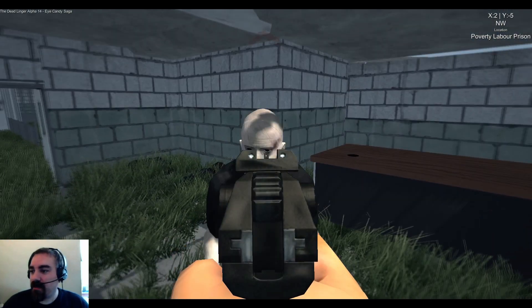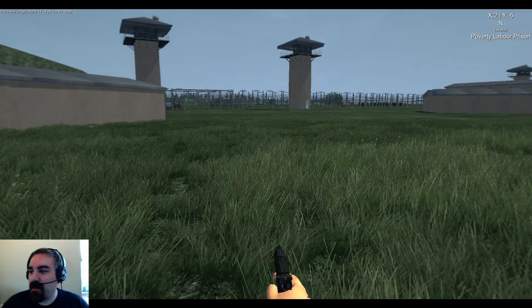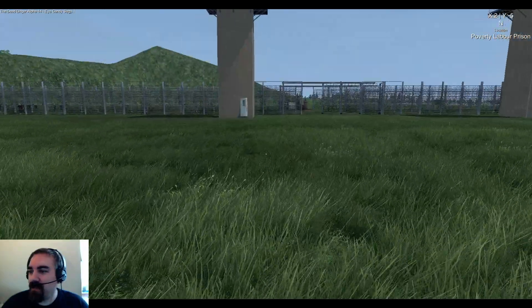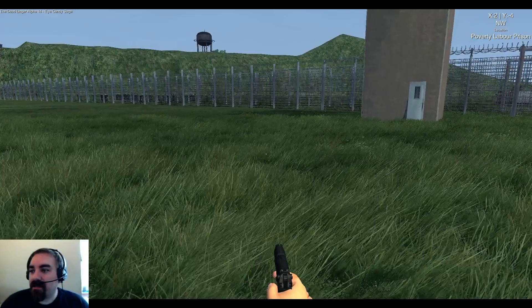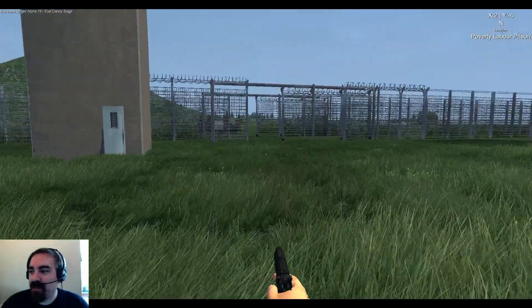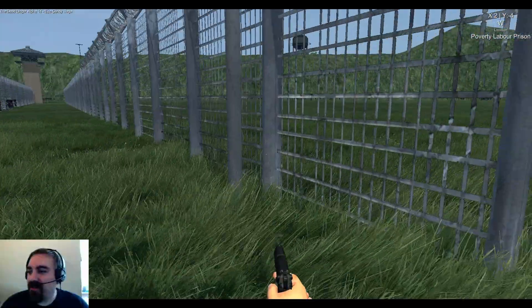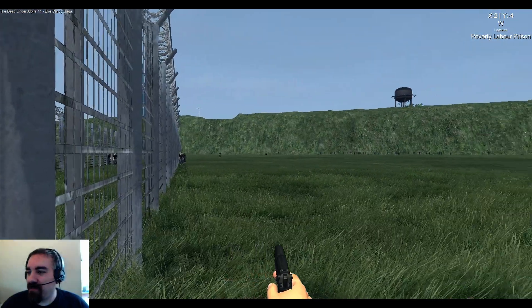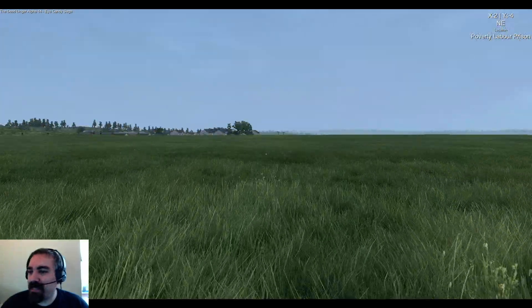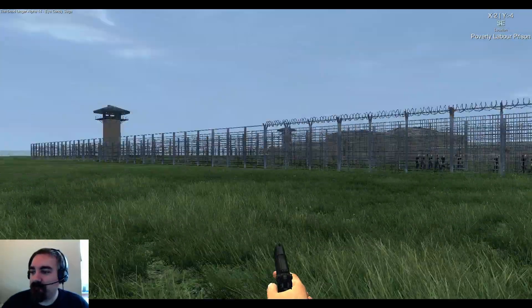Check out all those zombies just mingling there — look at that herd! If I had enough ammo I could camp out in a tower, shoot down into there, then log out, log back in, and hope the ammo gets duped. They're on the inner wall — look how many are on that wall, and all along that hill. Crazy. Let's get out of here.